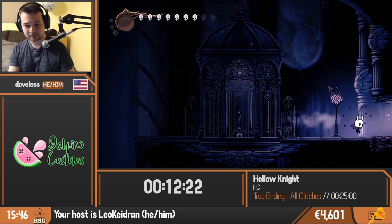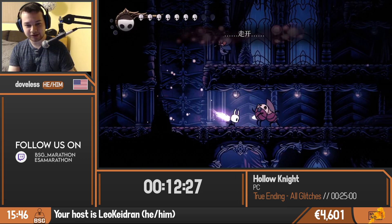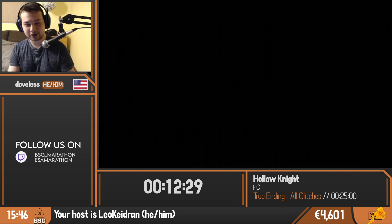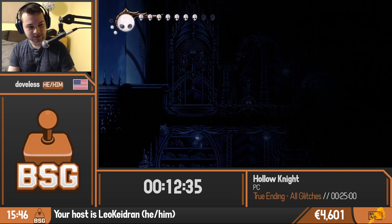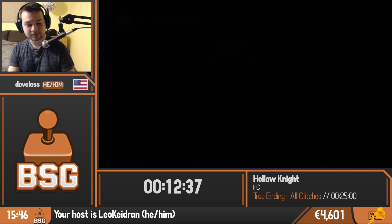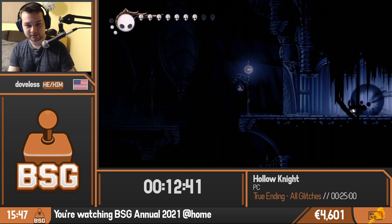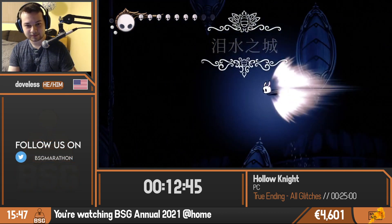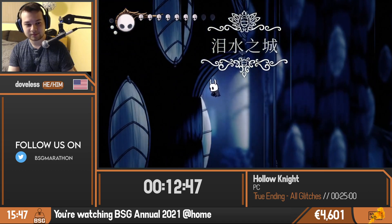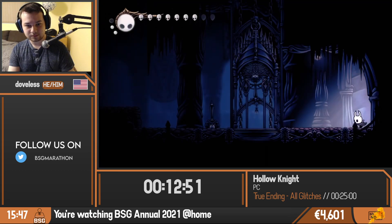We're going to see another out of bounds here — I have to gather a little soul because I used a lot of Fireballs earlier. This just lets us skip going around in this room. It saves on the order of about 7 seconds. Not huge, but this category has gotten quite optimized and it's just another cool use of that bench storage.